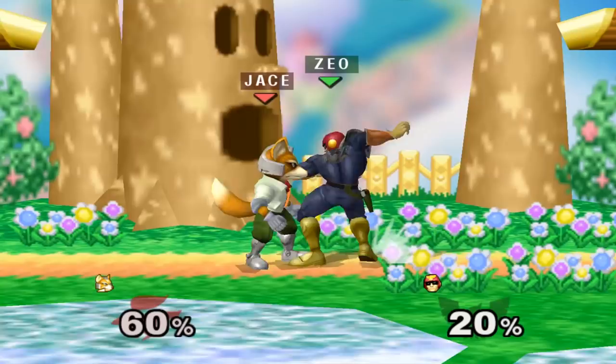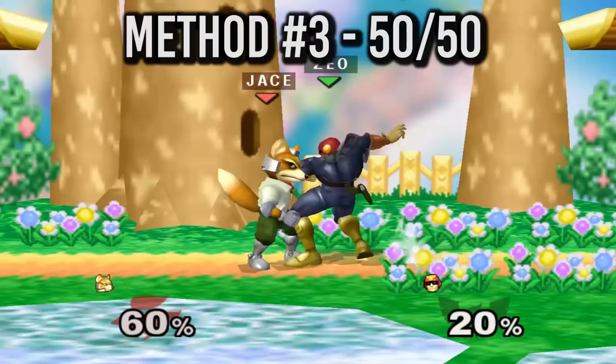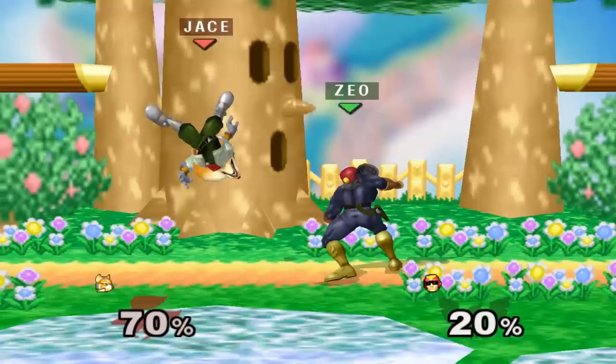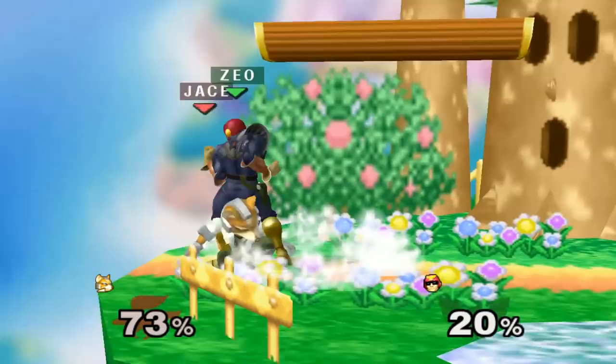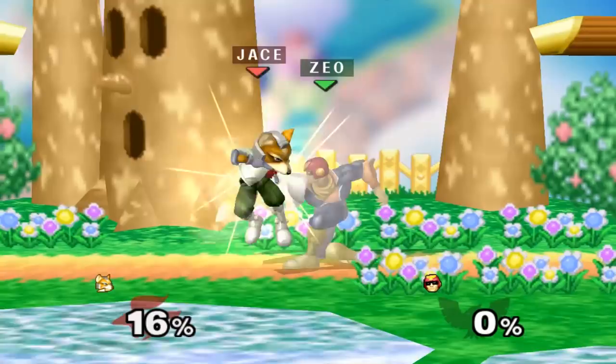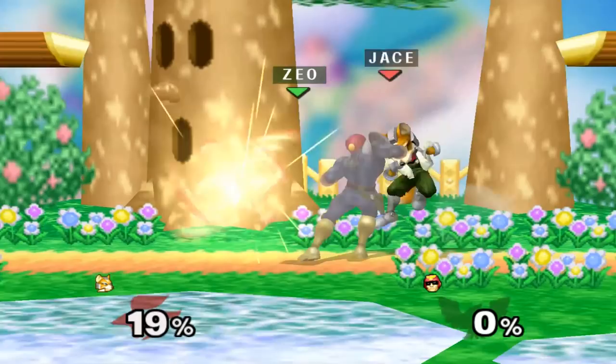The third method is the 50-50 method, which is somewhat outlined in our how-to tech chase video with Sheik. In this case, the 50-50 is between either mistech and tech-in-place, or reacting to a roll in either direction. To do this method, you just pick one of them and either guess stop in place, or wait and react to a roll. If you are waiting to react to a roll and they tech in place, you can dash dance around it to bait out a defensive option, like in the reaction tech chase method.